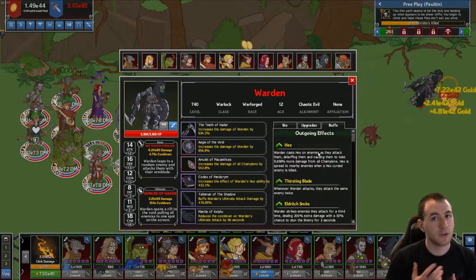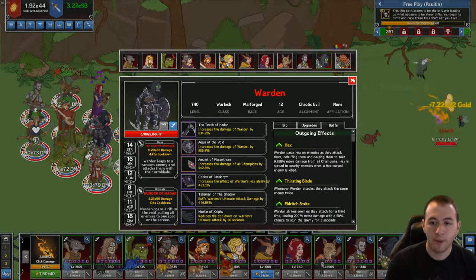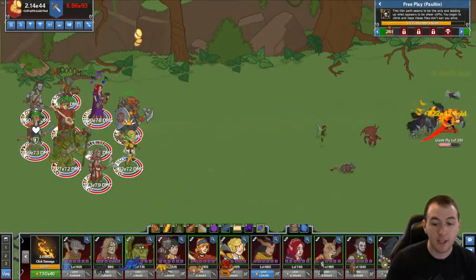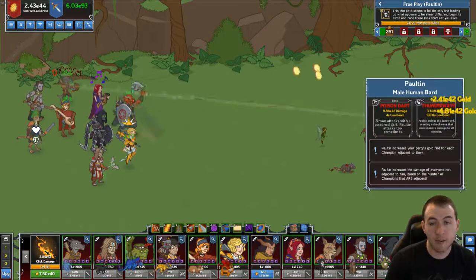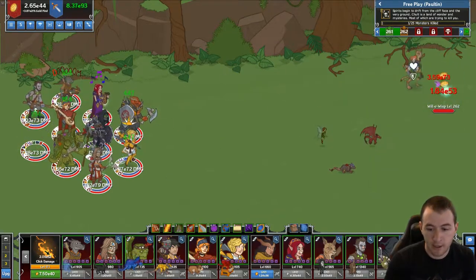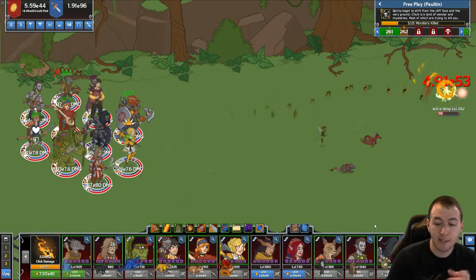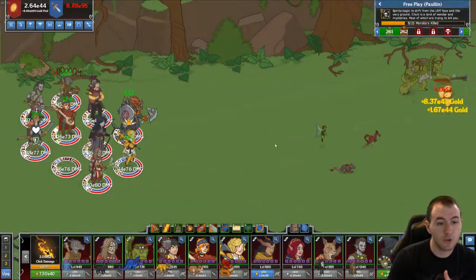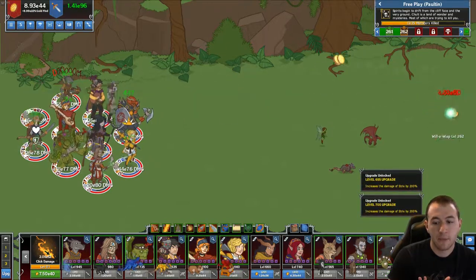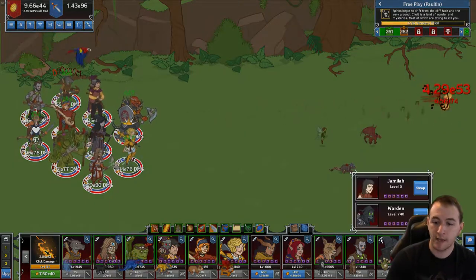If you're using Warden as a support, you can easily swap them with someone who has a more reliable buff. You can keep Vlanya in there the whole time and swap out, let's say, Paulten. Or you can keep your situation as is and then just swap out for Strix, because Strix has her stinky buff, and that will stack onto it, because the Hex stacks don't go away.